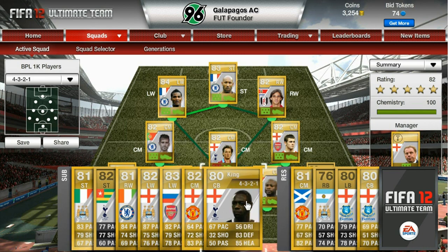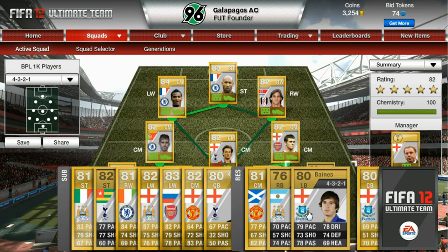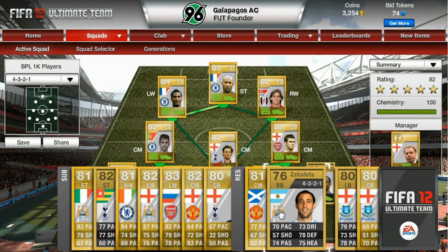For centre halves I have Ledley King - 67 pace, 83 defending and 85 heading. Good strong player. I personally would probably choose him over William Gallas, not sure though. And the other centre half I bought was Phil Jagielka - 69 pace, 81 defending and 84 heading. As replacement right back I bought Paolo Zabaleta. It was either between him or Raphael Da Silva from Manchester United, one of the twins, but I just went for Zabaleta, I kind of prefer him.